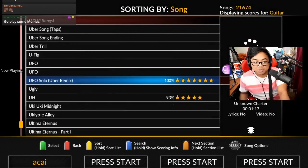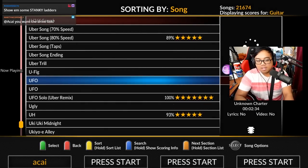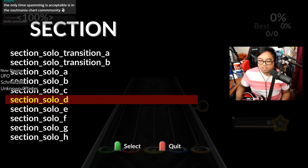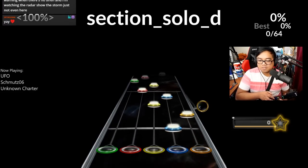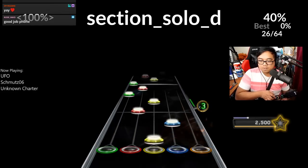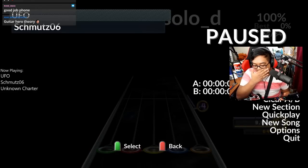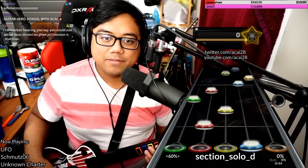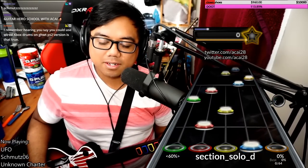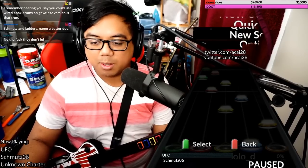We're going to talk about what type of patterns we see. Here's what a ladder is — I think it's right here. That is a ladder. They look like ladders, ladies and gentlemen. Basically a set of notes going down with the highest one preceding it.